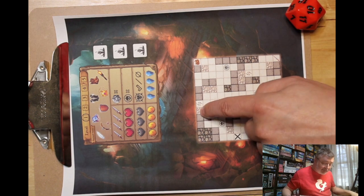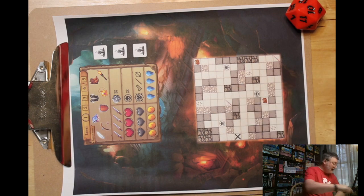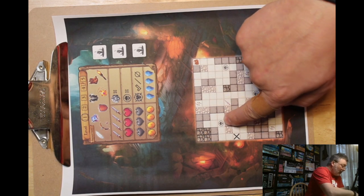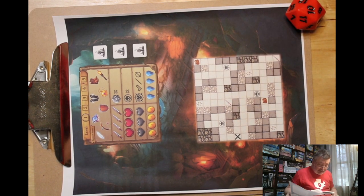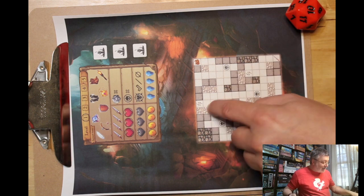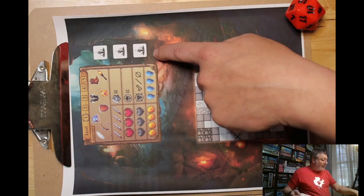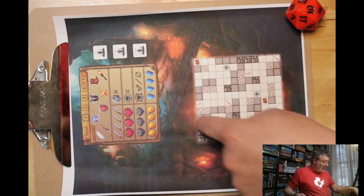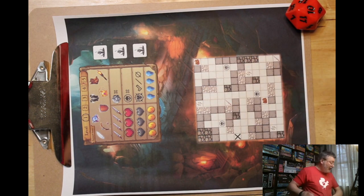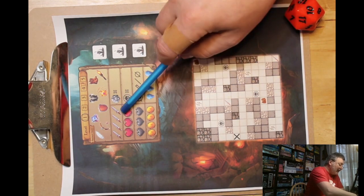Rough also takes two movement each. Every time you end your movement in one of these blank spaces that doesn't have a symbol on it, you roll for a trap. These spaces are where events are. So moving through the dungeon, you can be trapped three times and then you're knocked out. Or you can land on one of these squares and you'll have some random event.